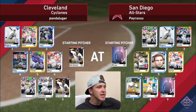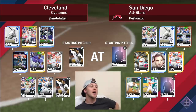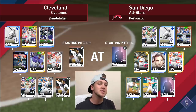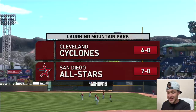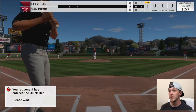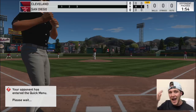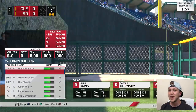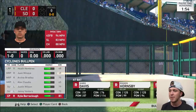We're going up against the San Diego All-Stars. This man has Chris Davis, Rogers Hornsby, Justin Smoak, Nelson Cruz, Joe Torre, Aaron Hicks, Evan Longoria, and Paul DeYoung — a pretty good team. Also, my team name is not my name and my jerseys are not my jerseys. I'm pretty well known in the MLB The Show community, so I didn't want to come out as FuzzyNuts because every time I play someone they try their absolute hardest and usually beat me.